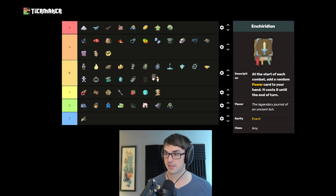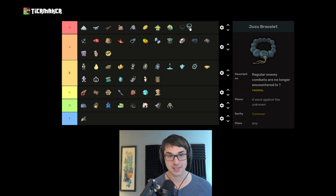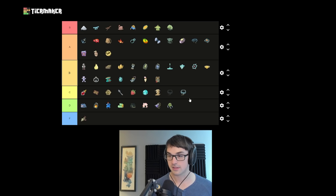End Caridian gives free powers on turn one — it's really good, very powerful overall. Let's put that in B. Juzu Bracelet — if you're speedrunning, this is an S. It could also be S tier in certain challenge types. Overall though, turning combats into events is not necessarily a good thing. I'd put Juzu in C tier to acknowledge it has some genuine real use under certain circumstances, but for the most part it's very skippable. Definitely advise taking Blue Key over Juzu.